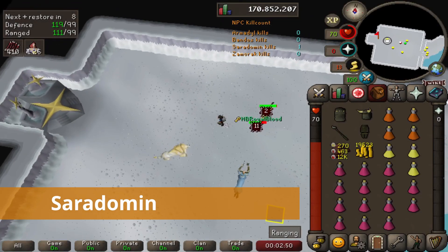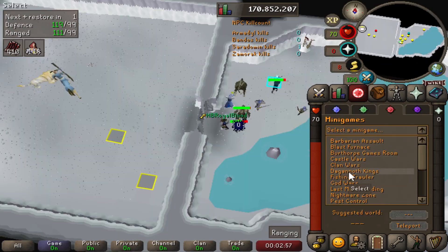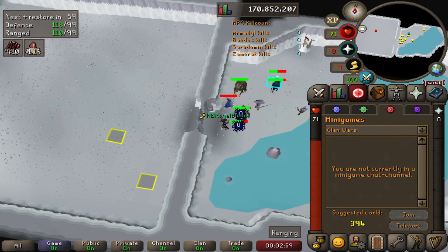And before we get into Saradomin, my dumbass forgot to bring a Book of the Dead, so I'm going to farm more Ecumenical keys.